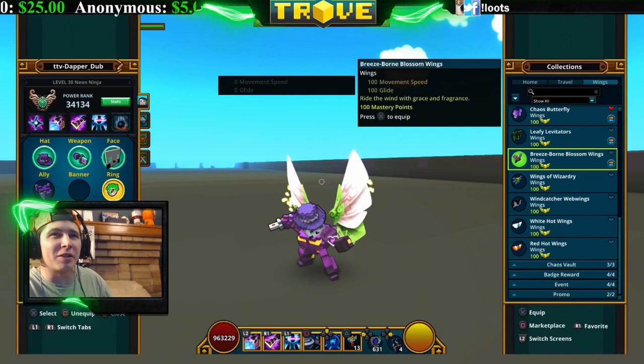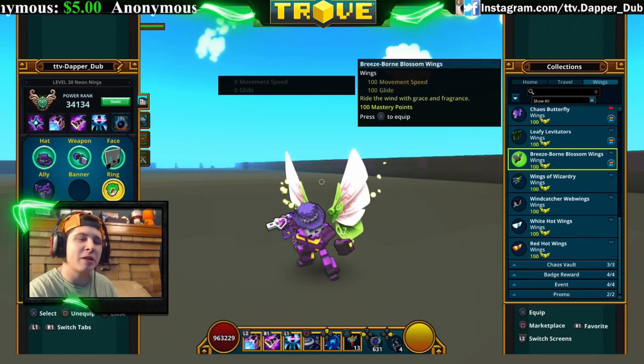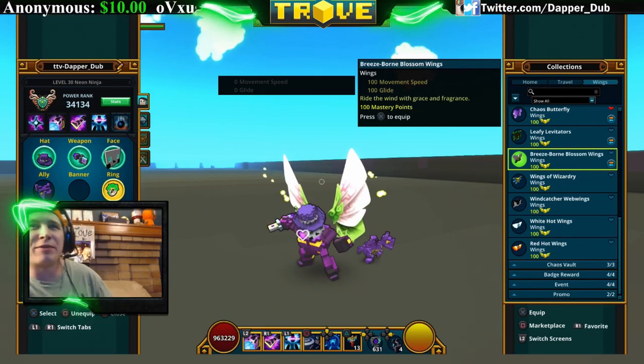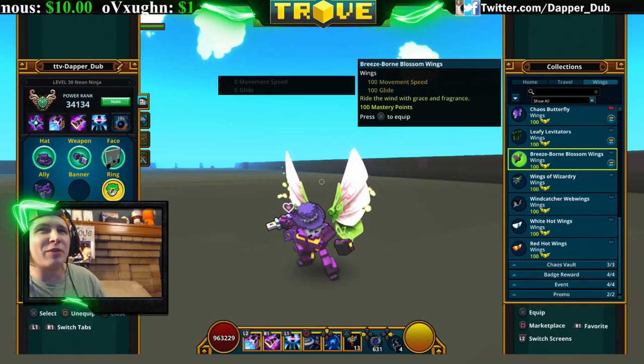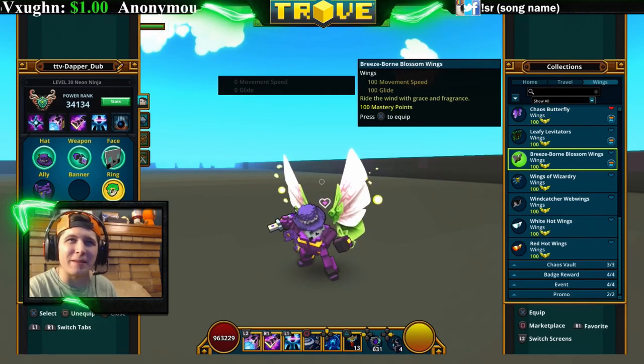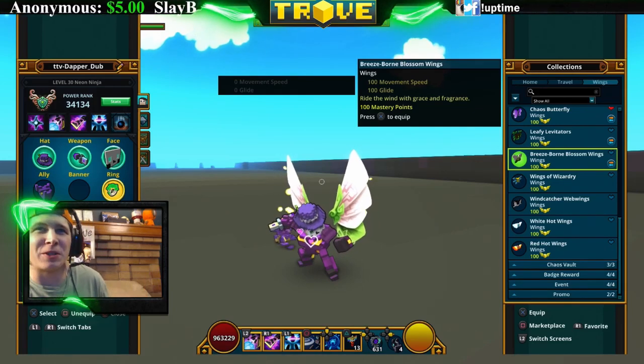The Breeze Born Blossom Wings can be crafted at the chaos core crafter and also found in the chaos chest. They look like flower petals coming out with a little leaf on the bottom and a light aura. They're pretty cool looking, especially if you're into flowers.